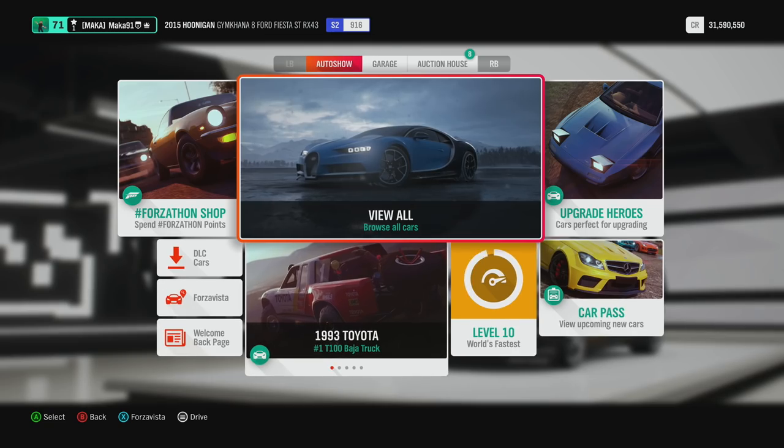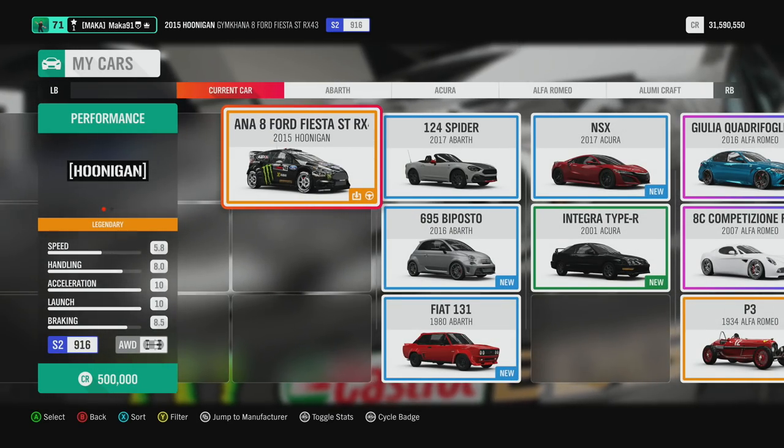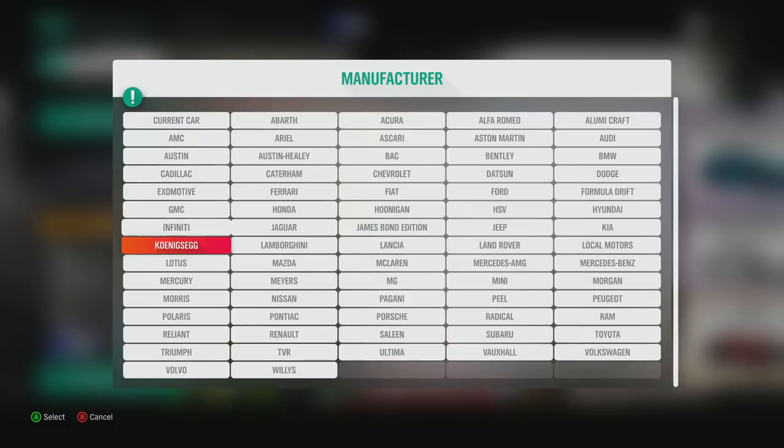Hey guys, Macca here playing Forza Horizon 4. This is the Fortune Island DLC, showing you how to grab the Full of Zest achievement for 3-starring the Forest Run Trailblazer using the PLP 50.